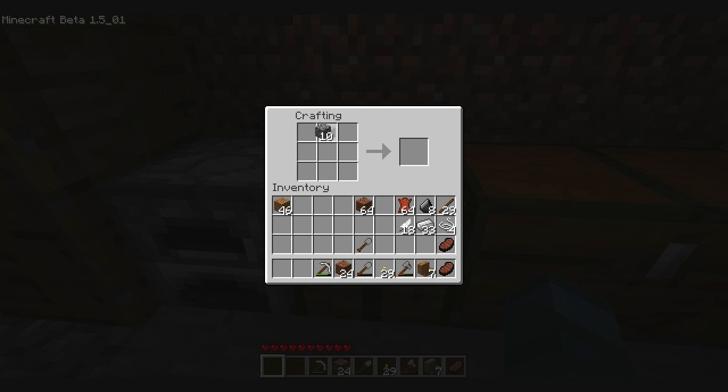The first tool we'll start with is a shovel. Shovels are used to clear out dirt and gravel, sand too. They're pretty useful and they go out really fast. The way to make a shovel is just one cobblestone at the top and two sticks underneath, and there's a shovel.